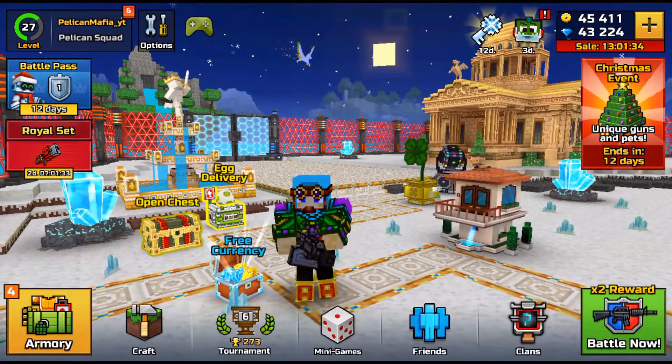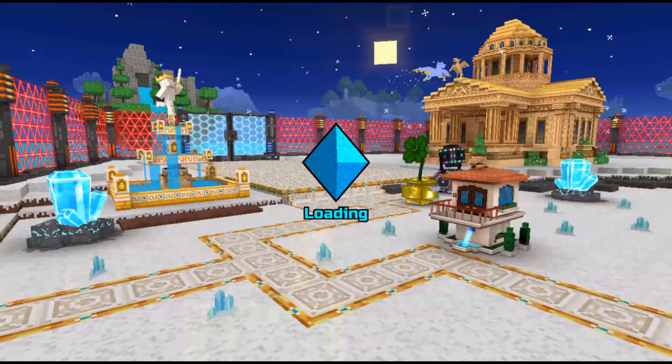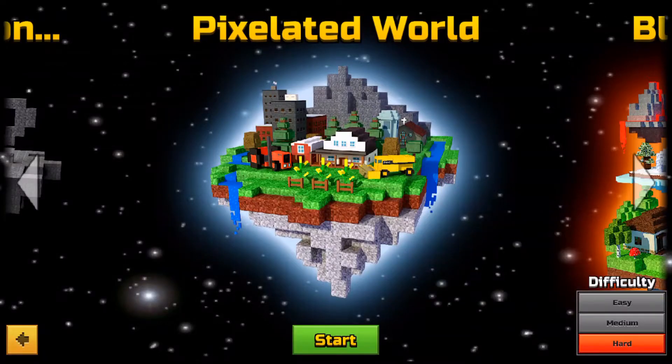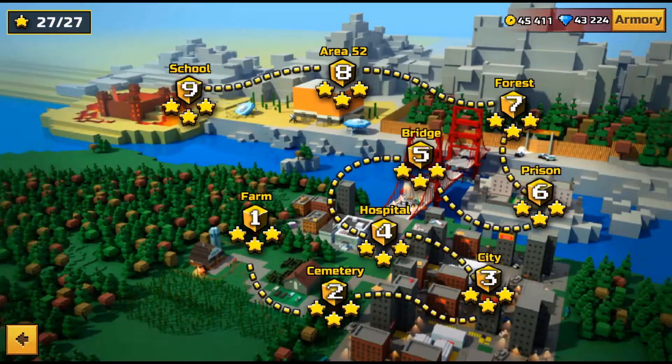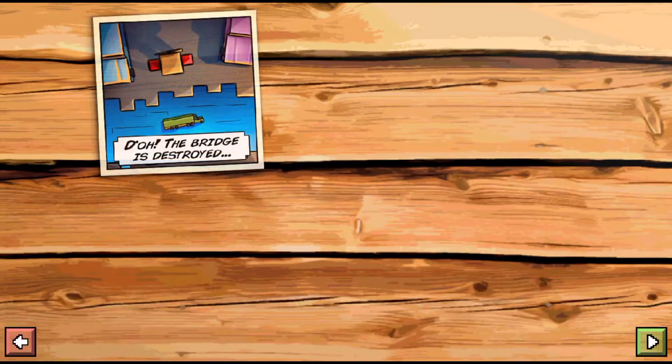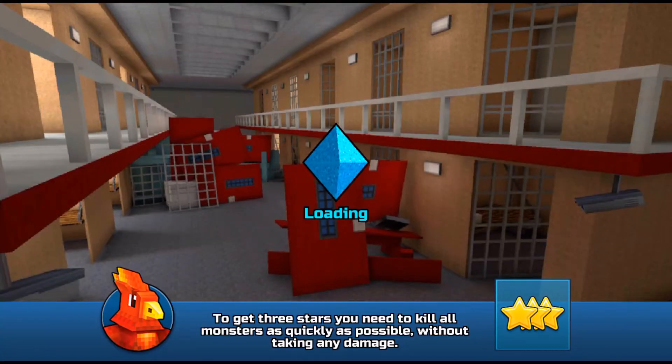First thing you want to do is go down to the minigame section and click on Campaign. Once you click Campaign, you're gonna want to go to the first world which is called the Pixelated World, and you basically just want to select Prison. This is the intro to the game of Prison, and now it's loading in.